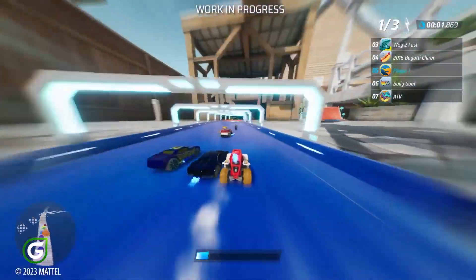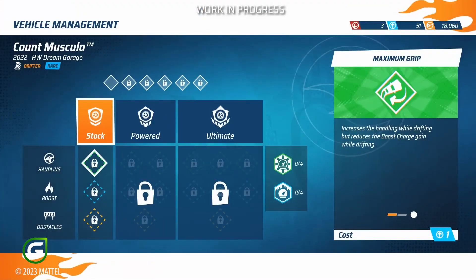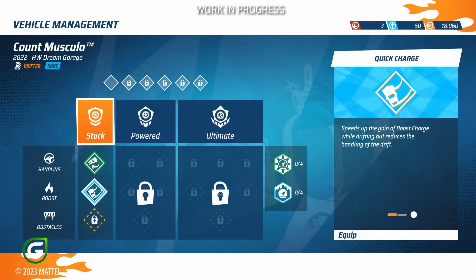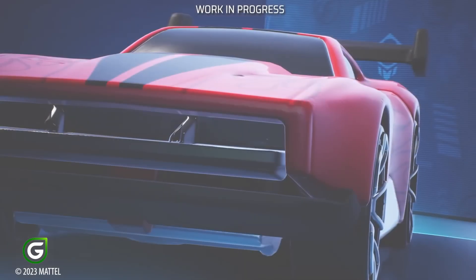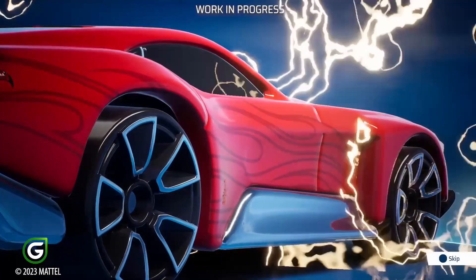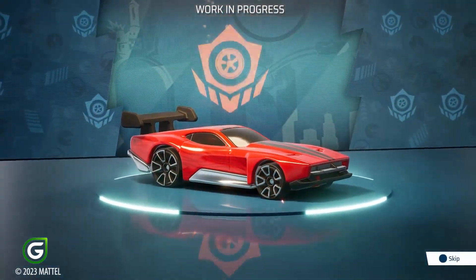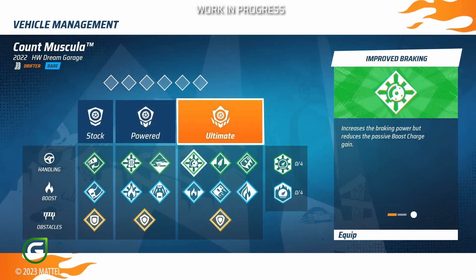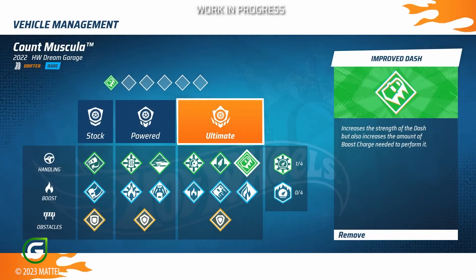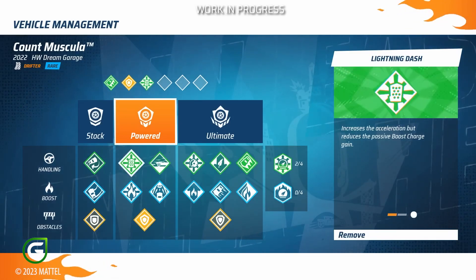But to really crush the competition, you'll need muscles and brains. Dive into strategy with a skill system where you can tune your car to perfection and plan your next victory, facing any track and challenge at your best. Use the upgrade kits to enhance your vehicle's performance from stock to powered to ultimate. Then use the skill points to unlock various perks and customize them to suit your driving style.